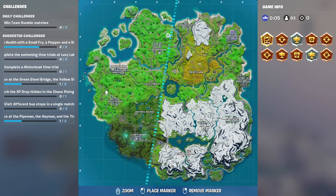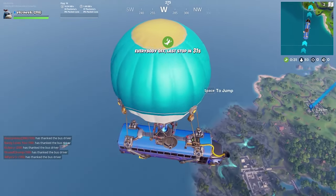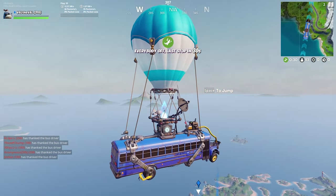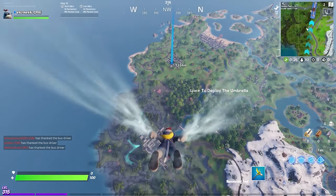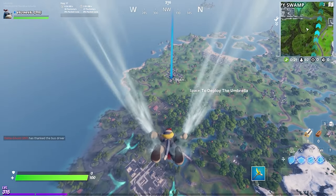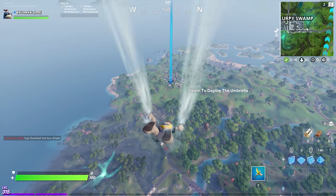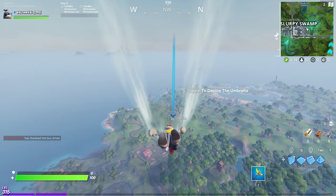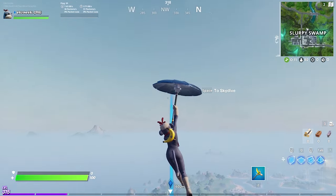All right, game number one. Kind of want to go for a hot drop, so let's go to Holly Hedges. Hopefully we can get at least three or four people to fight us there. But yeah, taking a look at it in-game, it's still a 10 out of 10 skin for me. It's one of the goofy skins, but it's a good goofy skin — it's not in your way. I definitely see it going well with a lot of other back bling combinations as well as pickaxes. It's just a solid skin.